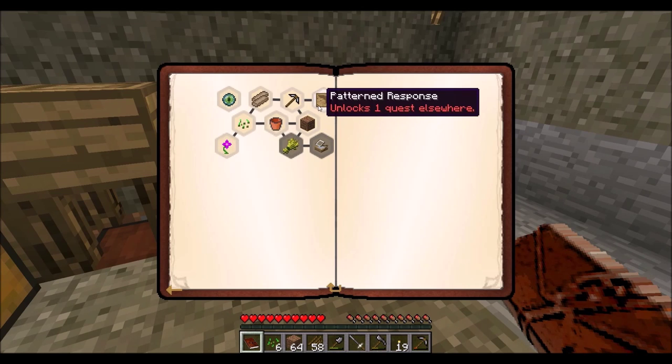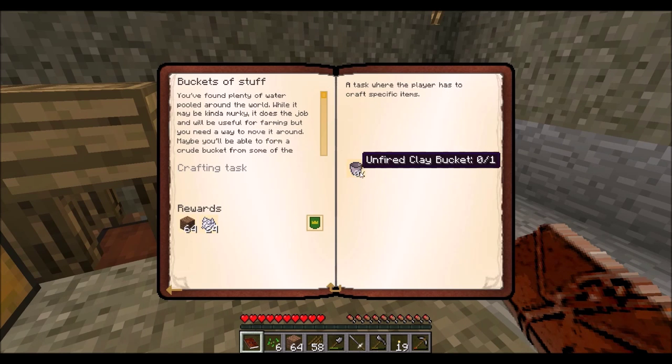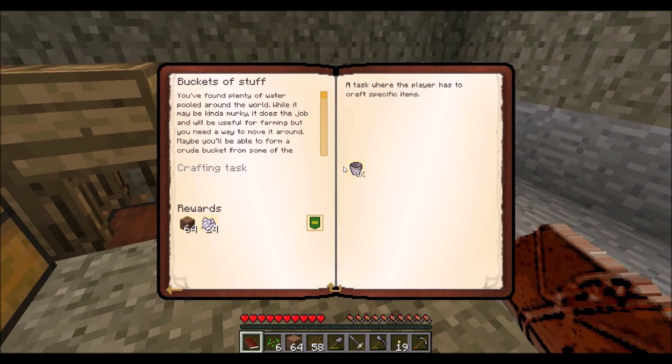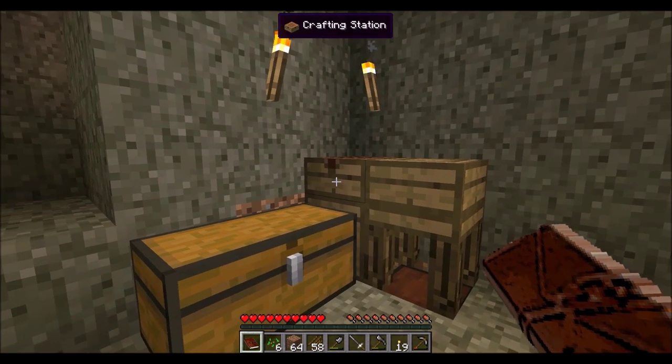I have some quests in here I want to complete. I want to get this quest here unlocked, and in order to do that we need this thing. In order to do this one, we need to finish off this quest, which we did. I didn't know this quest was here — well, I knew because I did the quest beforehand, but I forgot about the furnace. So let's go ahead and make a furnace.